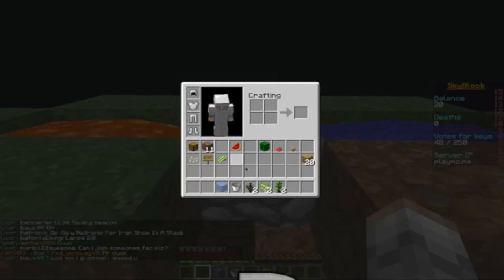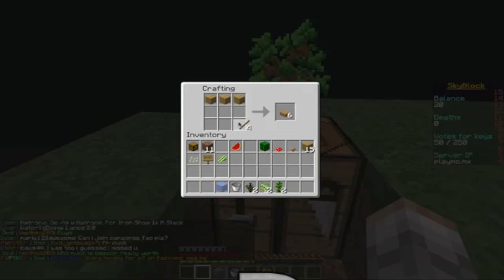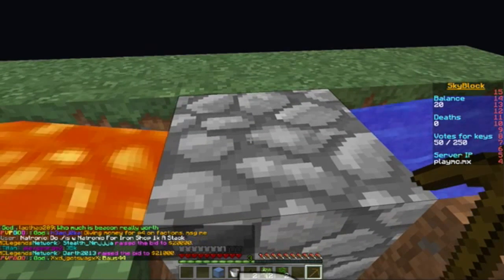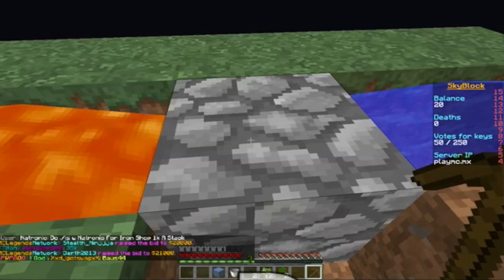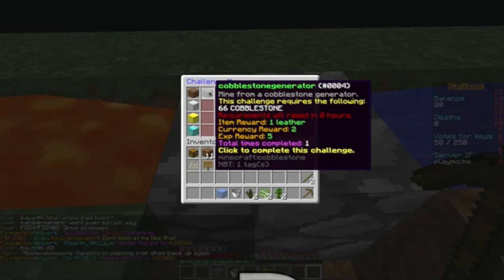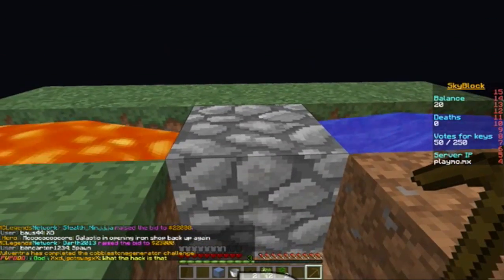Now let's make some sticks and a pickaxe. What I'm going to be doing for maybe the next five minutes is just gathering enough cobblestone from this cobblestone generator. I don't know if we can even do much more than that, but I just want to gather some of this — I'll be right back guys, see you in a second.